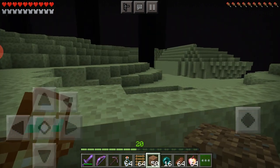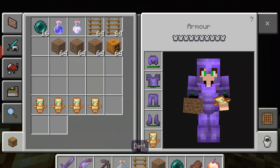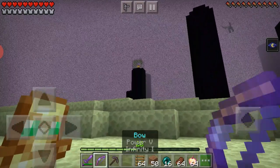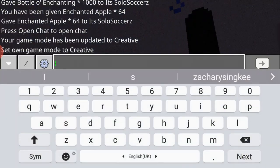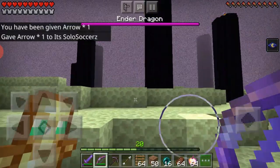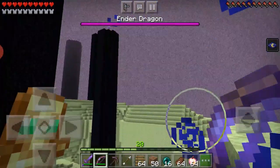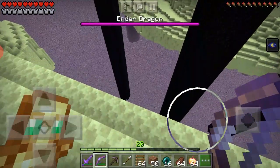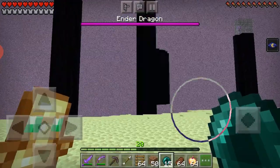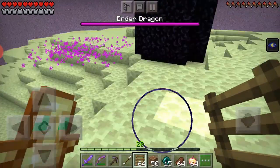What you want to do is get all those crystals — you can see the crystal right up there. I like to use night vision potions for this. I just realized I don't have any arrows — I only need one arrow because I have the infinity enchantment. This is a really weird map where the obsidian towers don't end, so I'm going to throw my ender pearl over there.